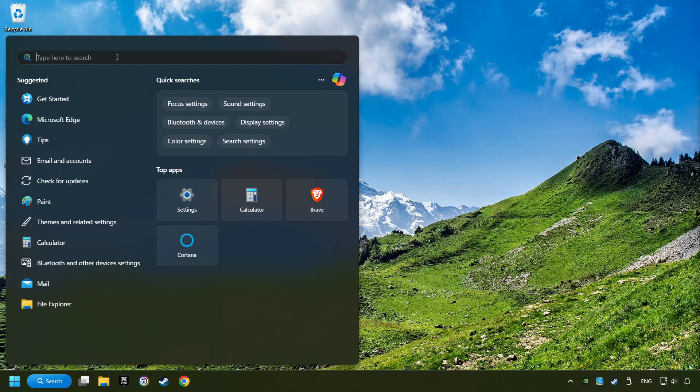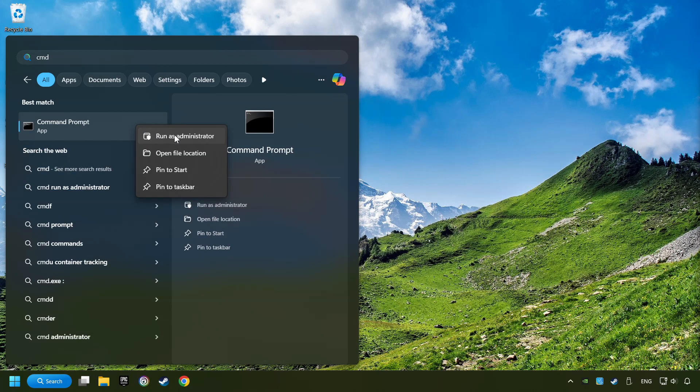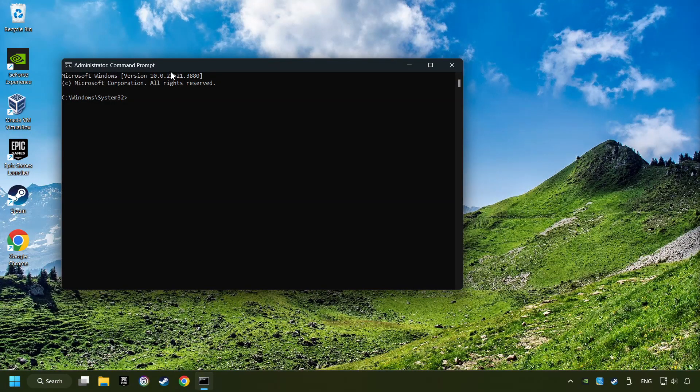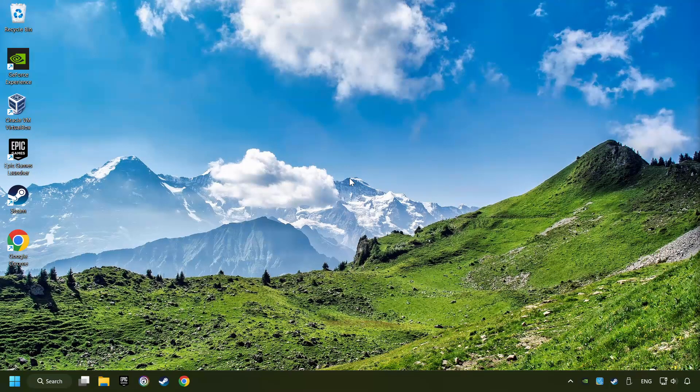Click on the search box, type in CMD, right-click on CMD and Run as Administrator. Type in SFC /scannow. This will restore the corrupted files in the system. Wait for the process to complete — it may take a while. When it's ready, close the window and restart your computer.